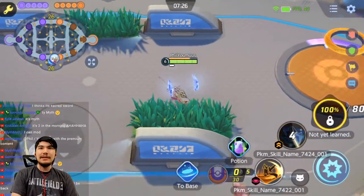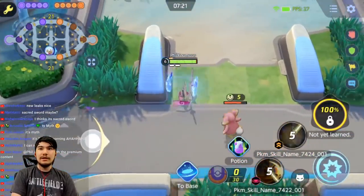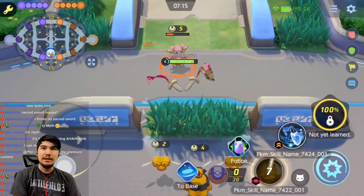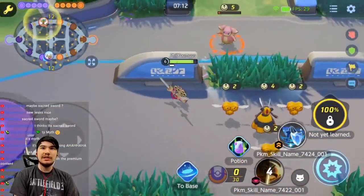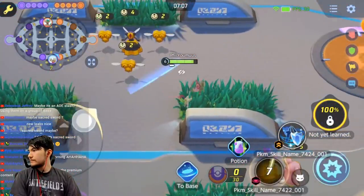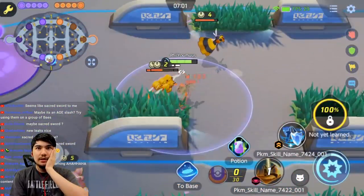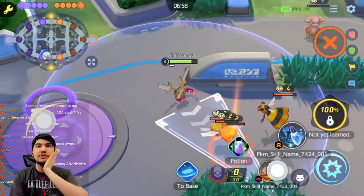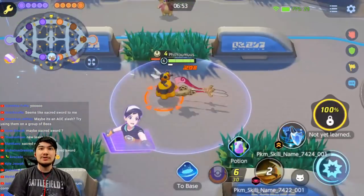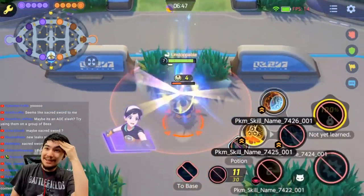Maybe they're trying to be different with Aegislash with the triangle, but I'll assume that's Slash. You can still use Iron Defense up until level seven where it'll be replaced. It seems like Iron Defense gives you a stack and Slash still gives you a stack. Slash gives you a stack just like Shadow Sneak — one stack of your enhanced auto. Wait — hitting multiple enemies gives you multiple stacks! It looks like it has some inherent crit as well!